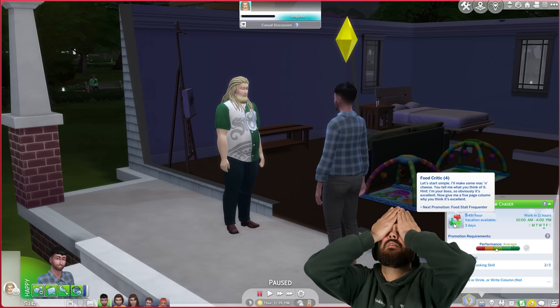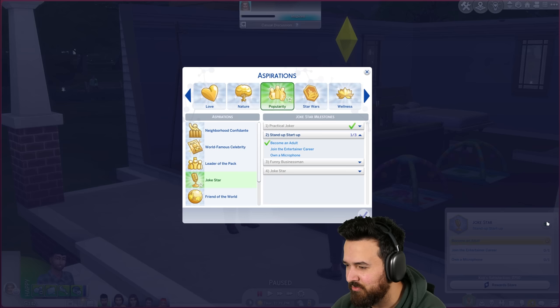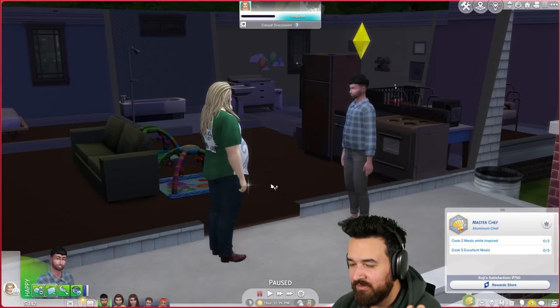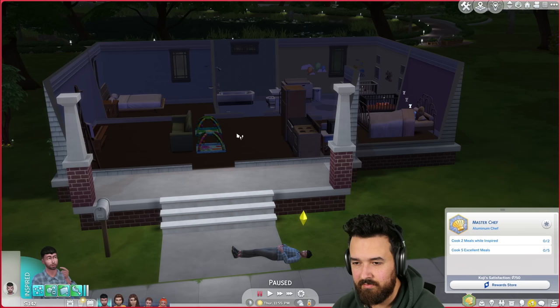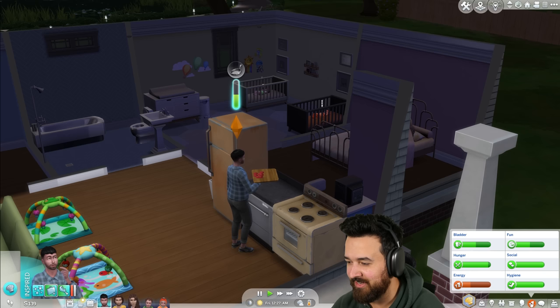For some reason I was mixing up Rye and Koji — I thought Koji was in the entertainment career. We've got to change this aspiration, it doesn't make any sense. There's no food critic aspiration I can see, so let's do a food one. Koji's gotta cook two meals while inspired. Let me stargaze to get inspired, then cook a salad — an inspirational salad. Work is in 10 hours and I need to reach cooking level three.